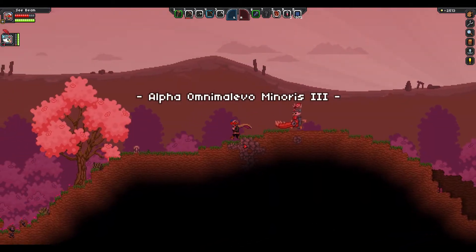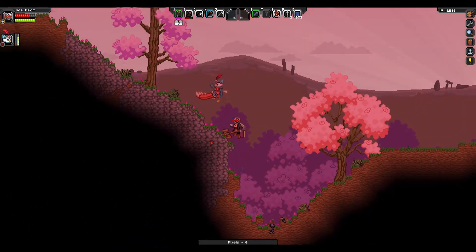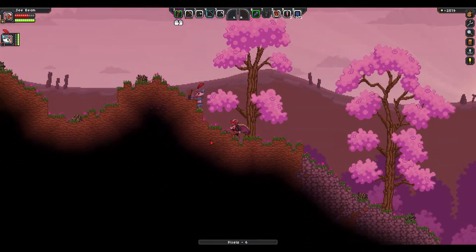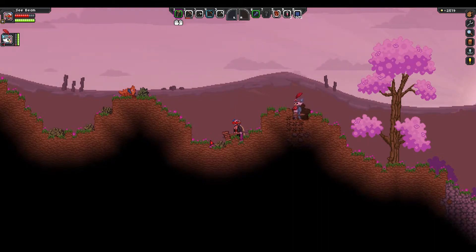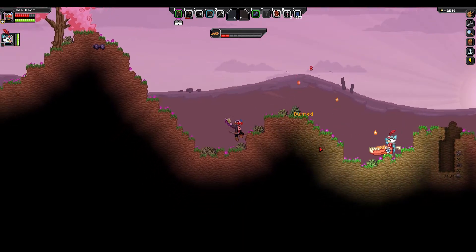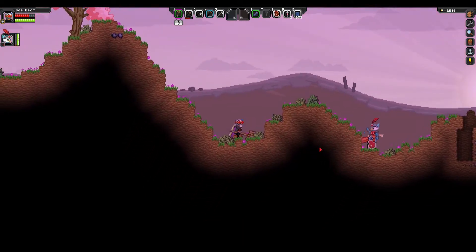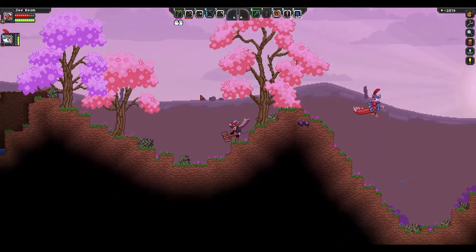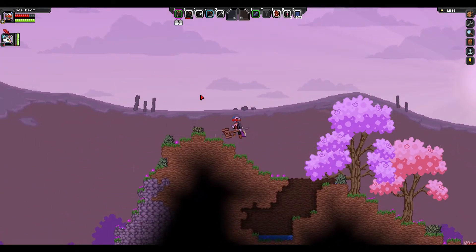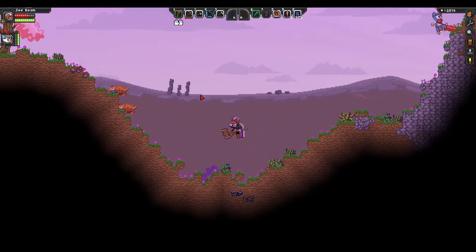Ooh, this looks like a nice planet. Before we wreck the whole place, let's explore it. There is some iron right there — see, friendly. Such a tiny little guy. What do you mean? We can get food here. Yeah, oh there's some coal and trees. I was gonna say why does it matter if we can get food here.